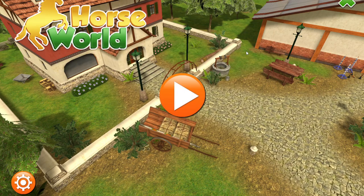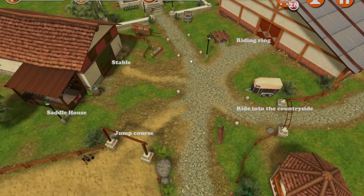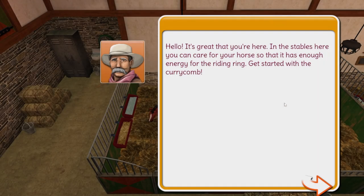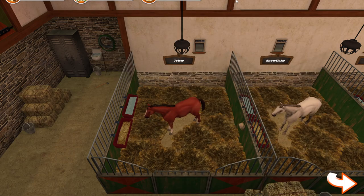We'll turn the music off for now, because it's going to drive me bananas. Okay, let's go to game one. We've got to go out and find our horse which is in the stable. This is kind of cool actually. Hello, it's great that you're here. The stable will cover your horse so that it has enough energy for the riding ring. Get started with the curry comb.